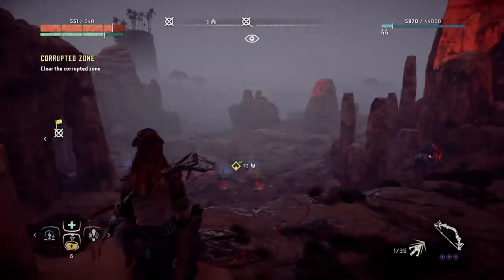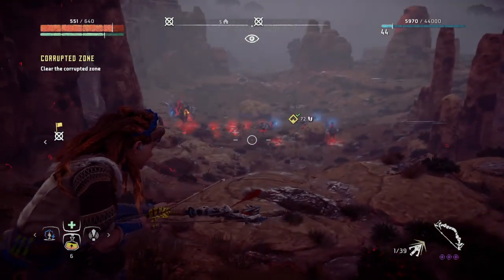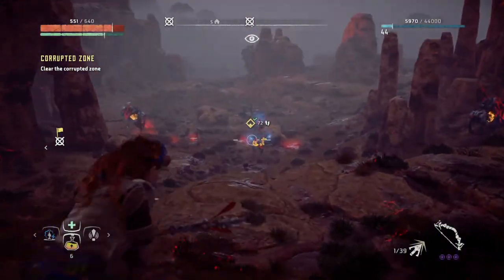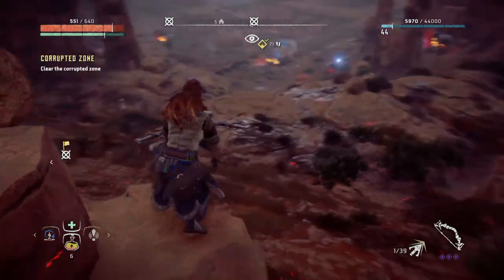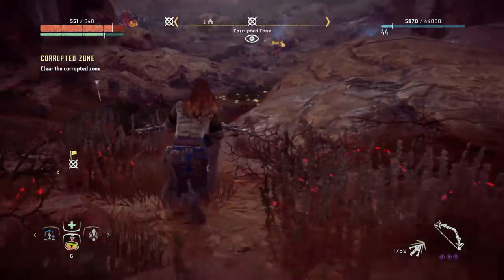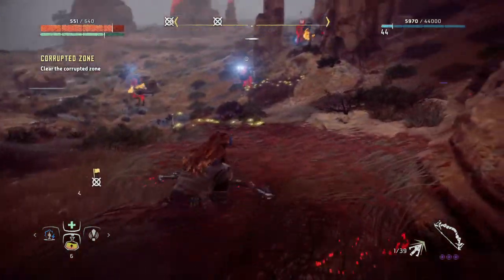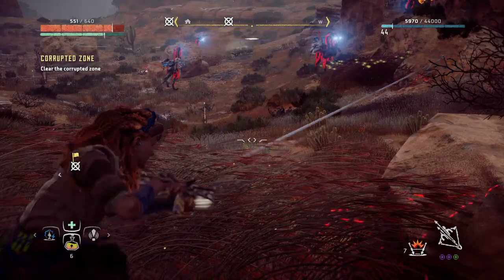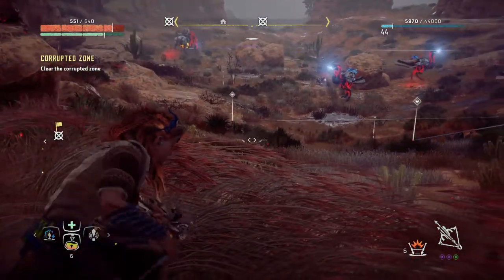Both of them are level 20 and as you can see here we have a Trembler, a Trembler and three Longlegs. Longleg — I don't know what they're called exactly, but Longleg. So we're gonna go down here, find our way down, and I'm gonna draw out the Longlegs.